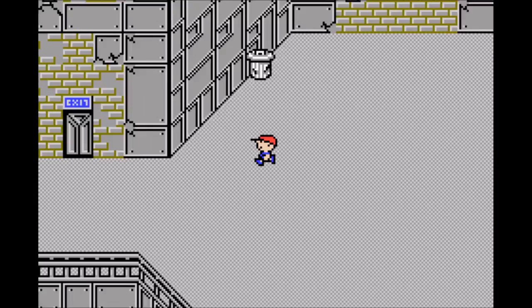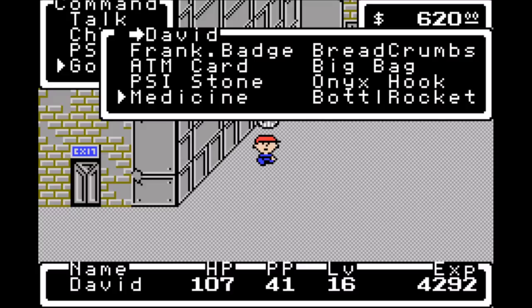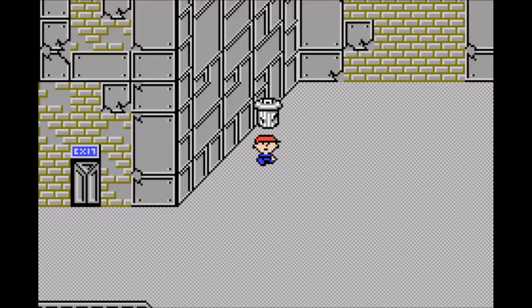We have a trash can here, oddly enough. Let's check it out — a bottle rocket! Hey, this is what Lloyd wanted. You can actually get as many bottle rockets from this trash can as you want to — it's an infinite supply. But everything else we have is pretty important, so I'm not going to worry about it.